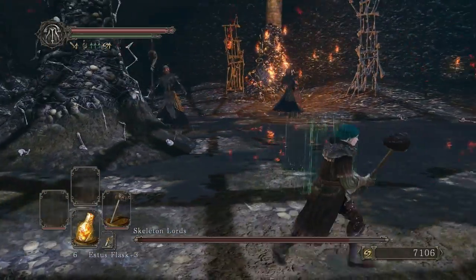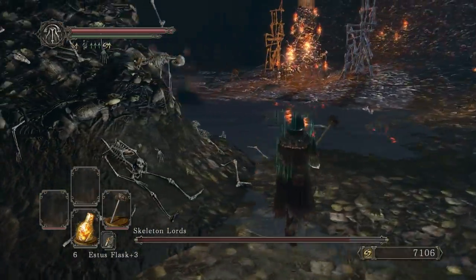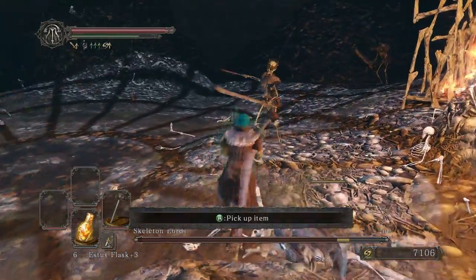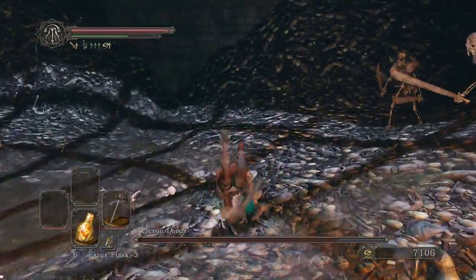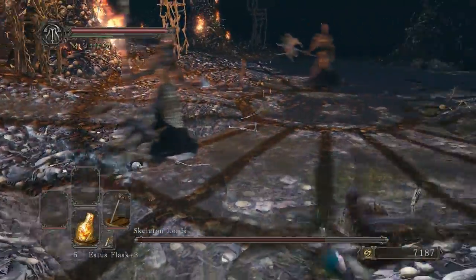I prefer to go for the Lord that's on the far left first. You can recognize him by his scythe. Once that Scythe Lord dies, armored skeletons will spawn. Do your best to take out as many as you can while they're still assembling themselves. After that, keep moving to avoid those Skeleton Lords and pick off the rest of the smaller skeletons.